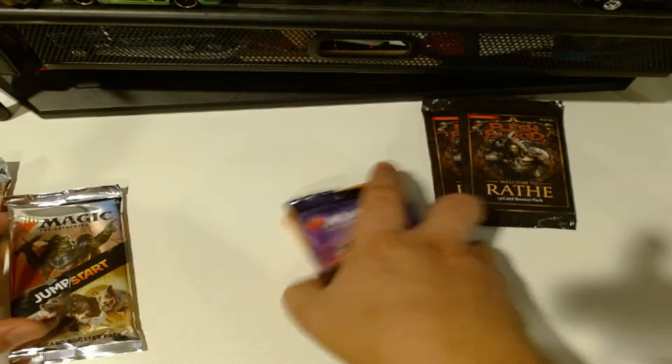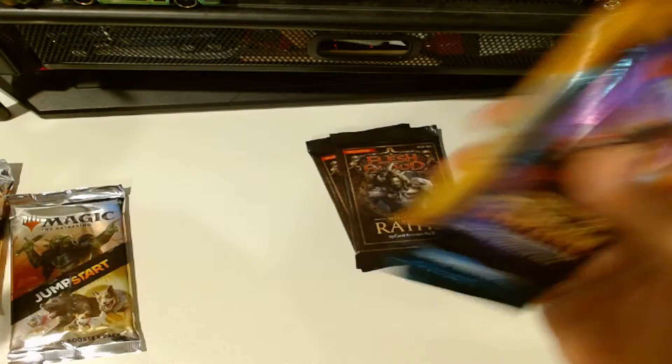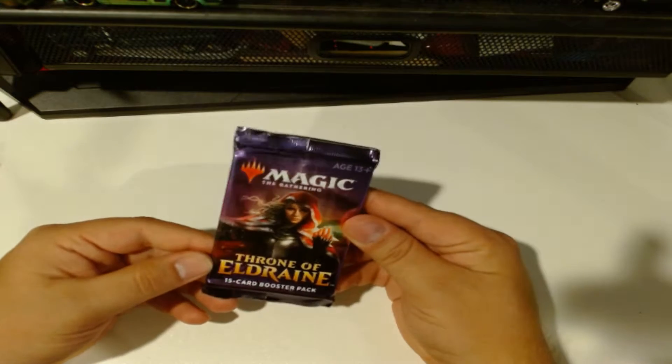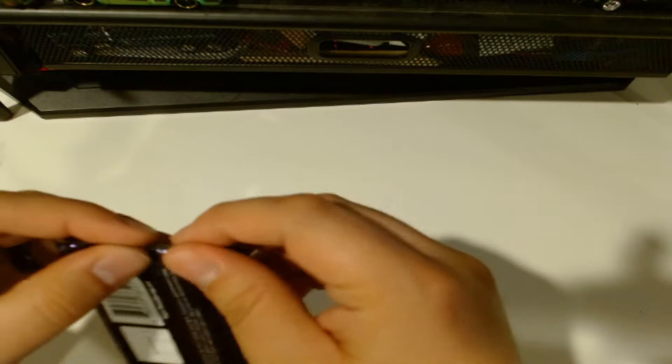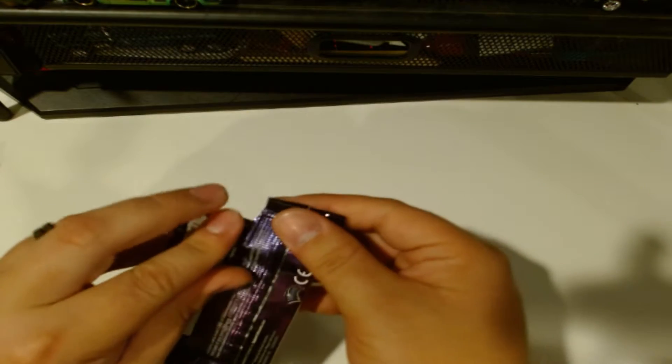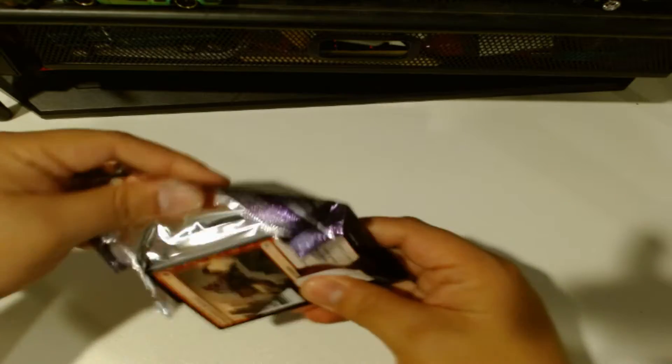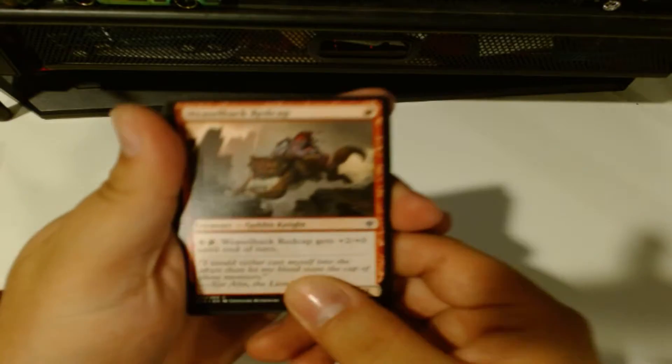First let's start off with the Magic packs, then we'll do the Jumpstarts, and then end with the Flesh and Blood cards - which I'm not familiar with but they look really cool. So let's start with Throne of Eldraine. It's been a long time since I opened Magic cards. I was always a fan of all the artwork.